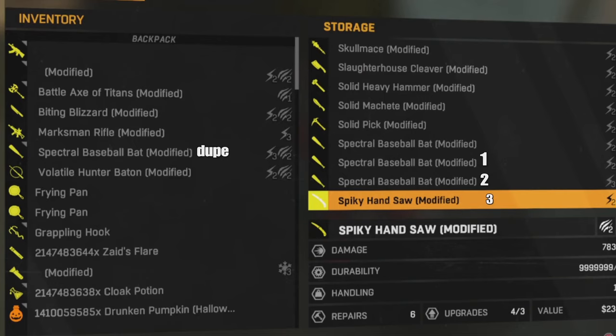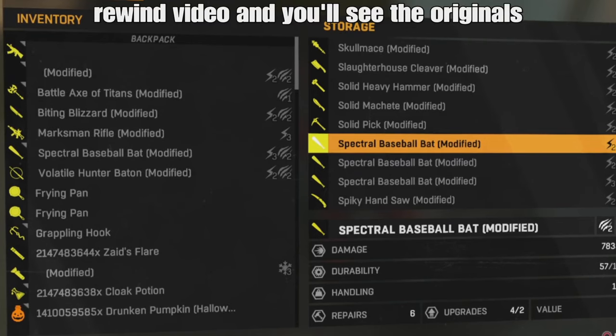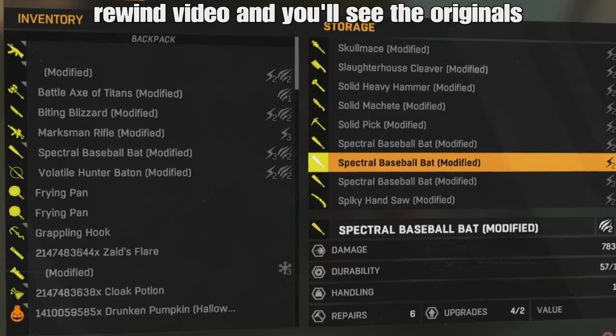One, two, three — I can repeat this multiple times and get loads of these bats and go sell them for money. It's a really cool glitch in this game and it's still working.